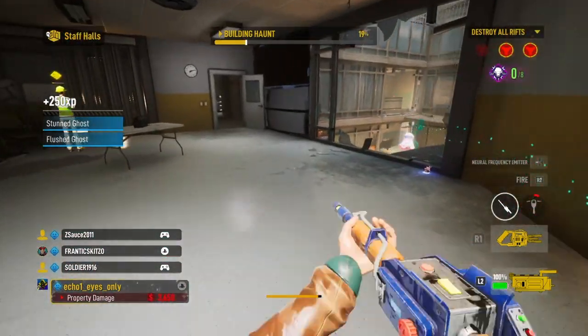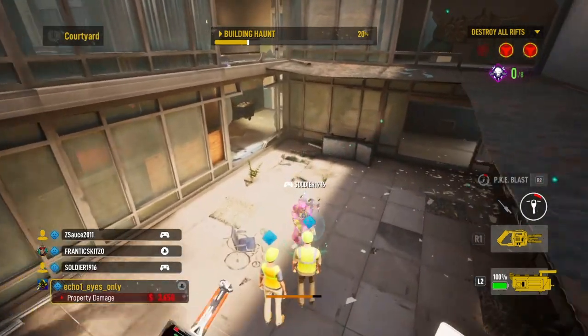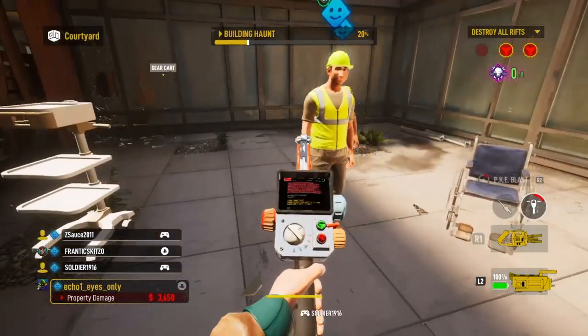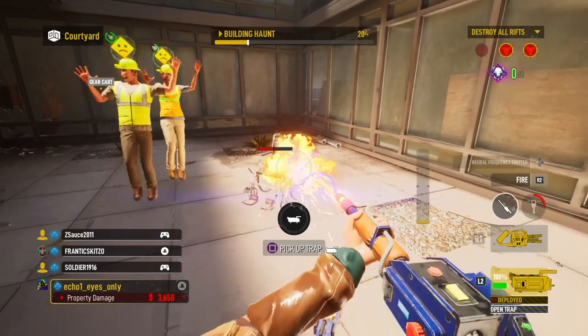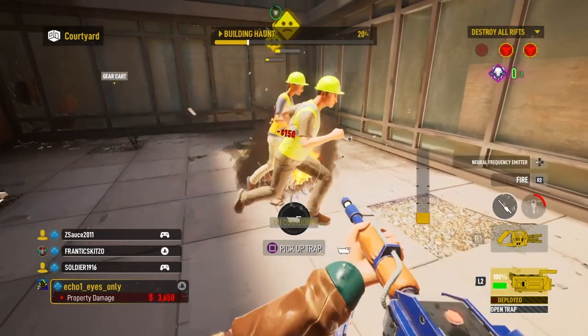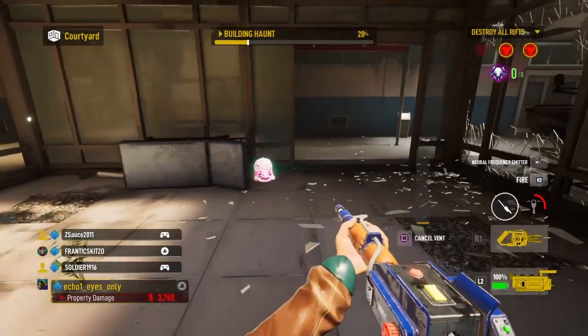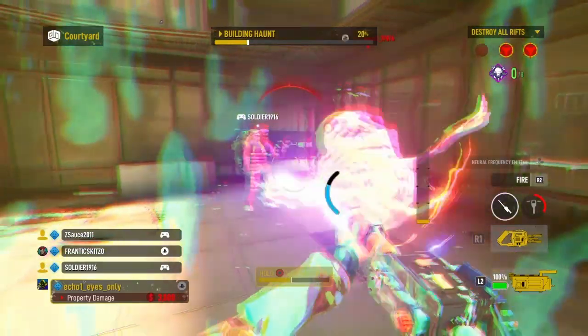I've slowed the footage down to make it easier to see. During the game and watching it in playback, it seemed as if the Ghost went into this wheelchair here, however it's not there once I destroyed the chair. Being that this is the lowest level of this particular map, there's nowhere to my knowledge that the Ghost can go underneath, yet it appears to come up out of the floor. As far as I know, there was nothing there for it to possess.